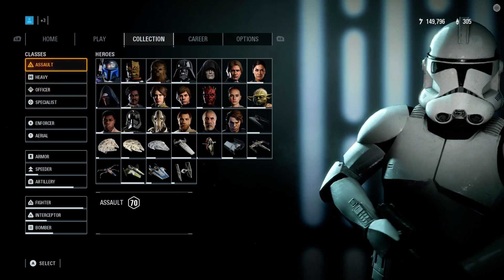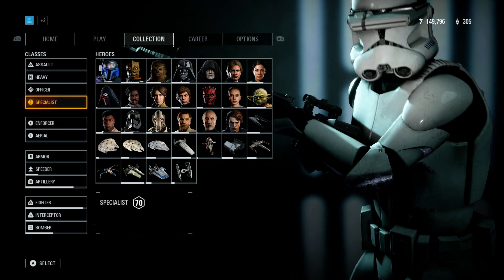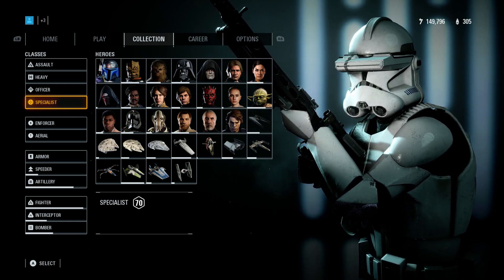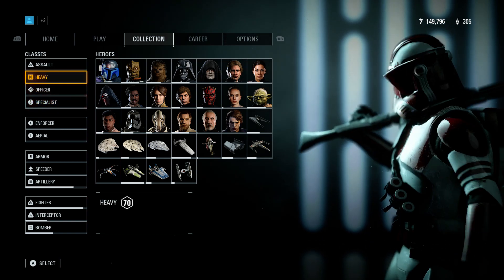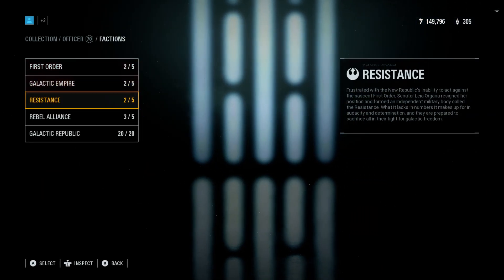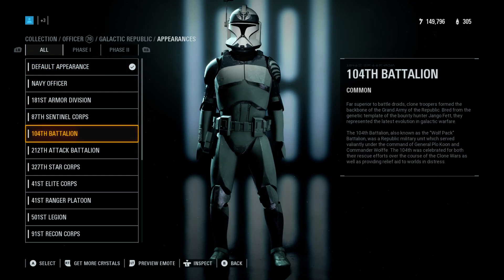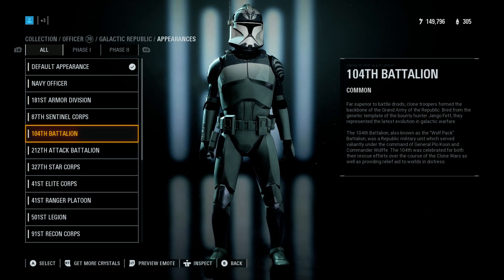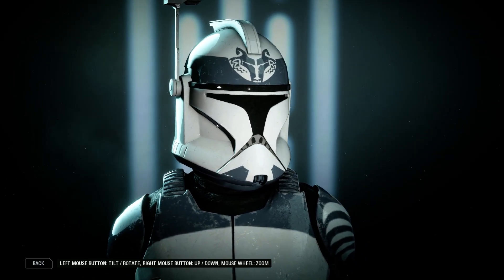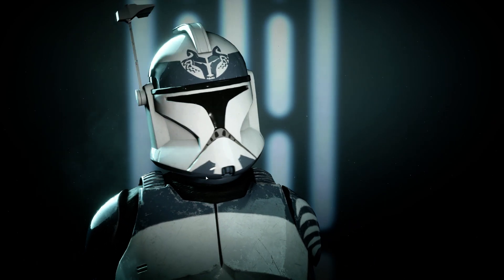We'll go from the assault and work our way down to the specialist. There was a leak on the Battlefront Updates channel — he got a video from Ben Wok who gave him a preview of all the classes and all the clones. One that didn't make sense was the officer 104th. In his video and in the community transmission, around this area on the armor it's colored — everything is nice, everything is good.